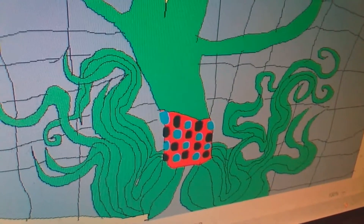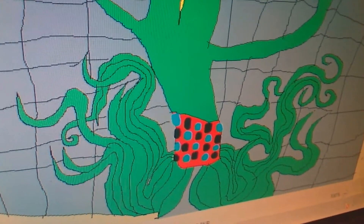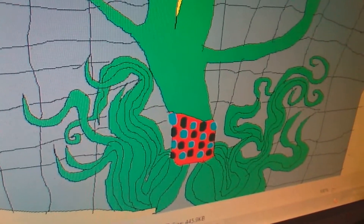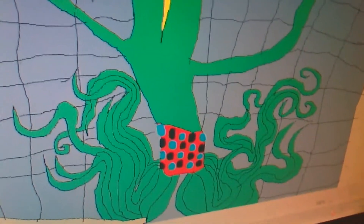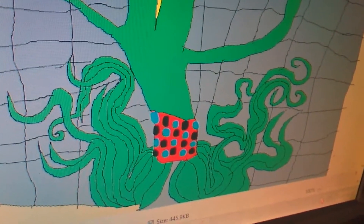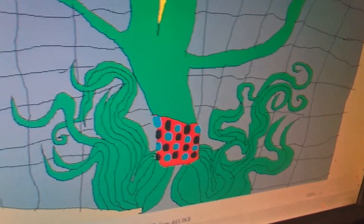And he's not wearing the pens. He's wearing like a jar. They kind of look like pens, but no, they are not. They're just red, and then blue — red, black, and blue spots.